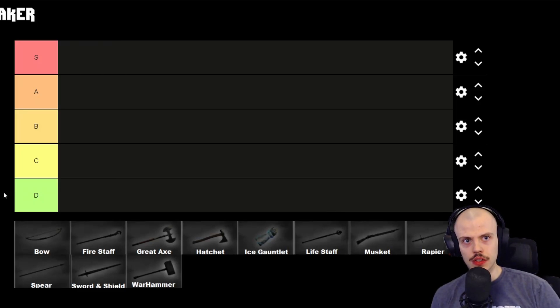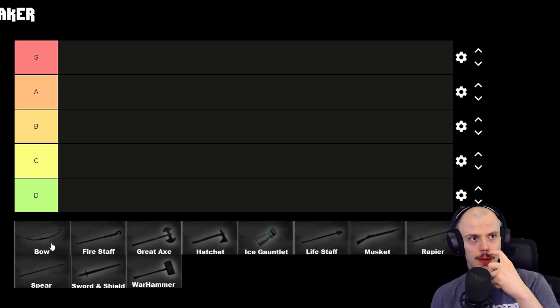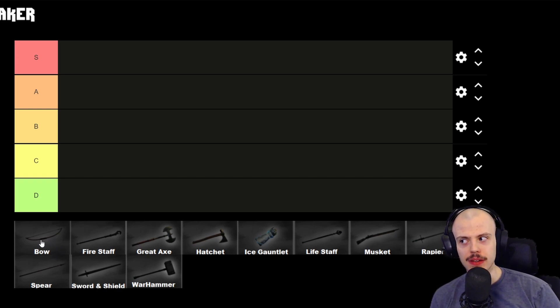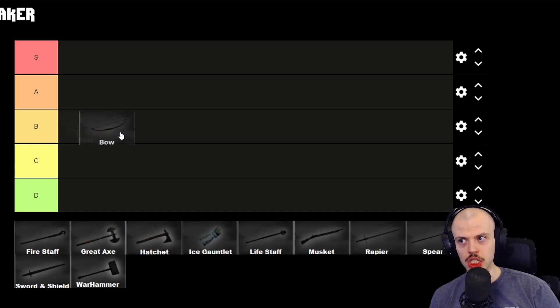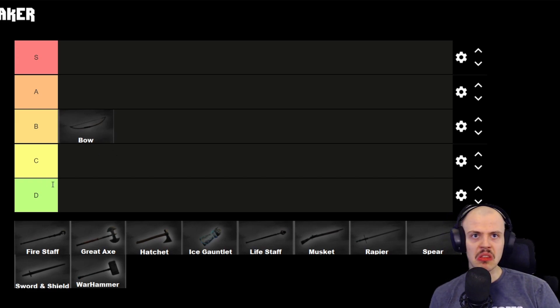Tier list for PvP open world — it'll be pretty similar to the leveling tier list but with a couple differences. Starting with the bow: some people may get mad at this, but I still think it's B tier. It's B tier for similar reasons as leveling — there's a big 'if' with this weapon. If you're really good and hitting 80-90% of your shots, it obviously goes up, but that's a big if.